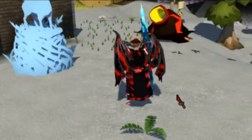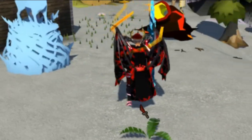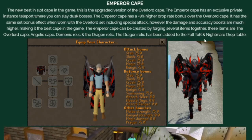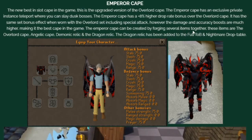We also have a brand new Emperor Cape, which is the new best-in-slot cape. It's the upgraded version of the Overlord Cape, and it comes with an 8% higher drop rate bonus over the Overlord Cape. It has the same set bonus, but you'll be doing much more damage.